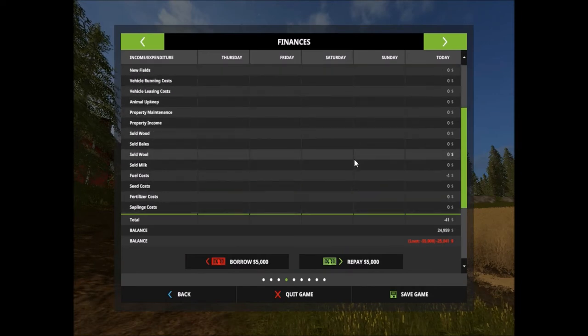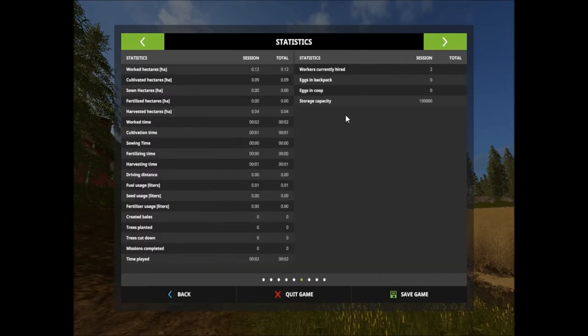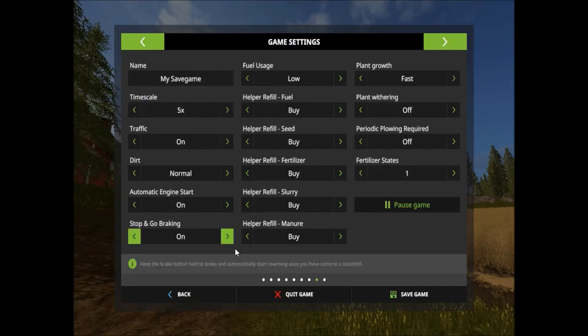You also have finances — you will borrow and repay money to the bank. You start out with a pretty hefty loan of fifty thousand dollars on easy. You have three different animal types: sheep, pigs, and cows, and you start off with chickens. You have a wide array of statistics and achievements you can unlock throughout your gaming experience.